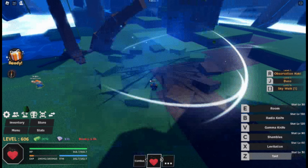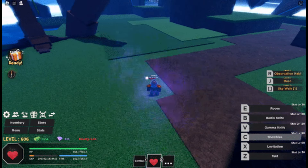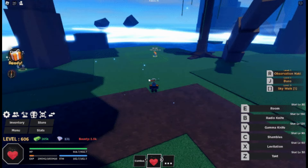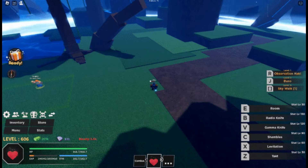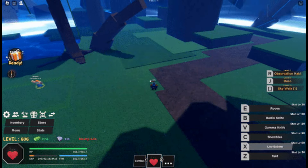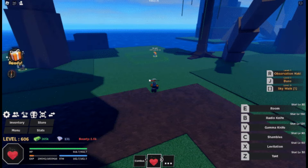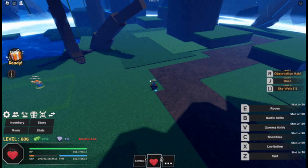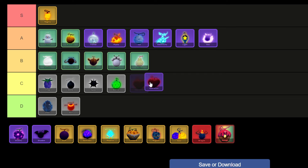Players encounter the elusive Operation Fruit, a rare natural find with a mere 1.11% chance of rolling or obtainable through purchase for 550,000 money or 1,899 Robux at the Fruit Dealer NPC. This unique fruit enhances melee and ranged strikes, unlocking skills at levels 30, 60, 90, 120, and 150, adding layers of excitement and strategy to the gameplay experience. As a result, I'm placing Operation in the A tier.